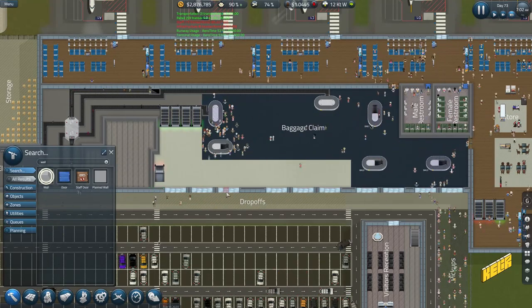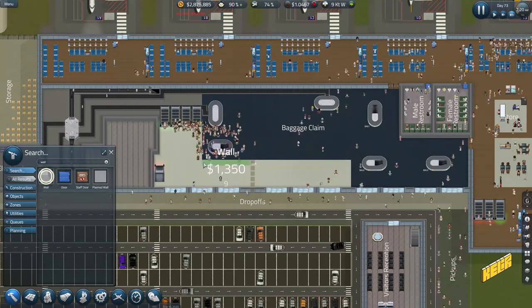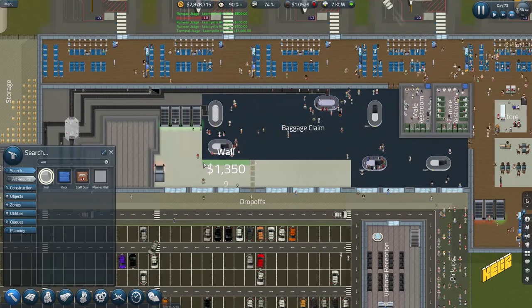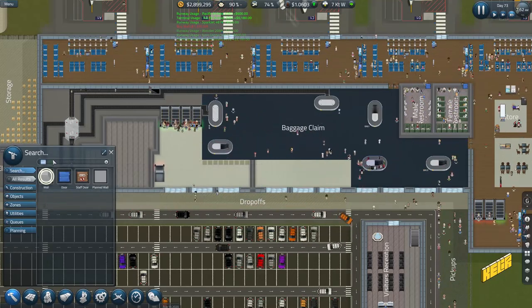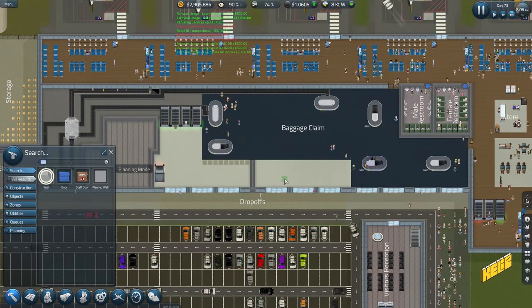We can have one, two, and then a wall here — same on the other side. You can go up to here like so. We can get windows, but that's going to be the restroom, so there's not much point getting windows there.